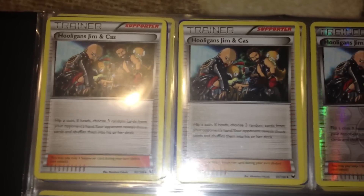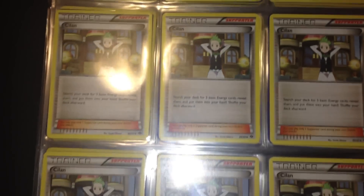A lot of Biancas, a lot of Fans, only one Colress, one page of Junipers, a few Hooligans, and two pages of Cheren.